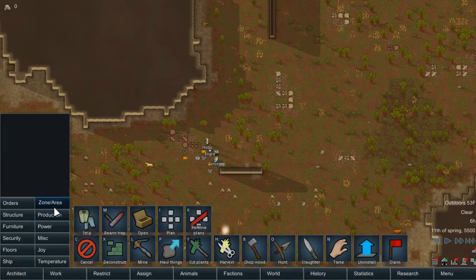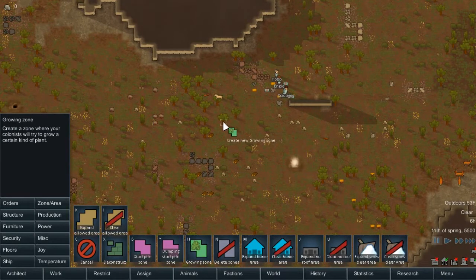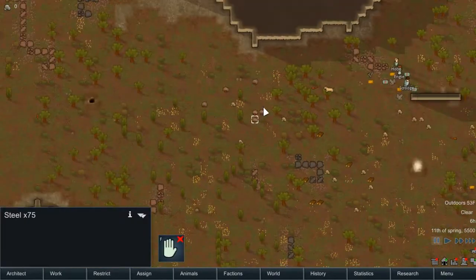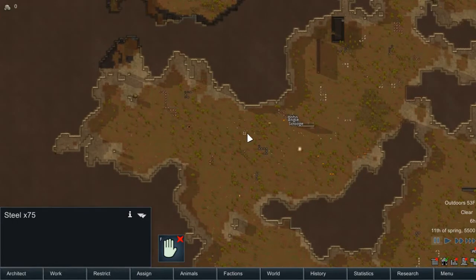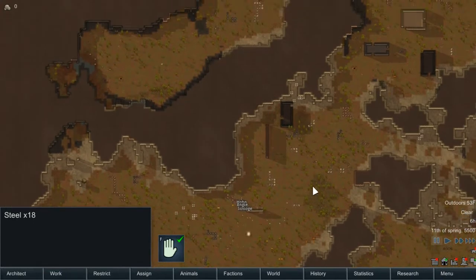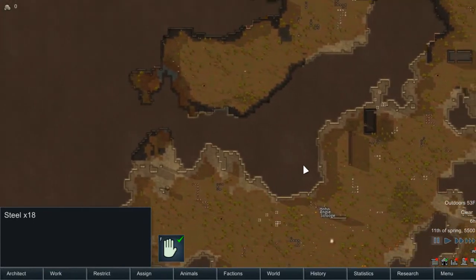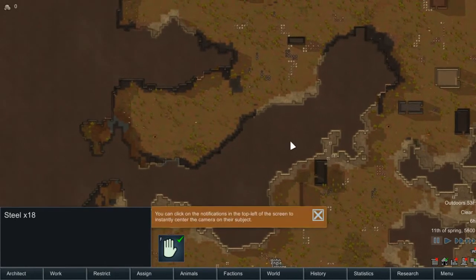We need food immediately. Oh hey, I forgot about the steel. There's steel everywhere — I'm just gonna go ahead and make it all usable.